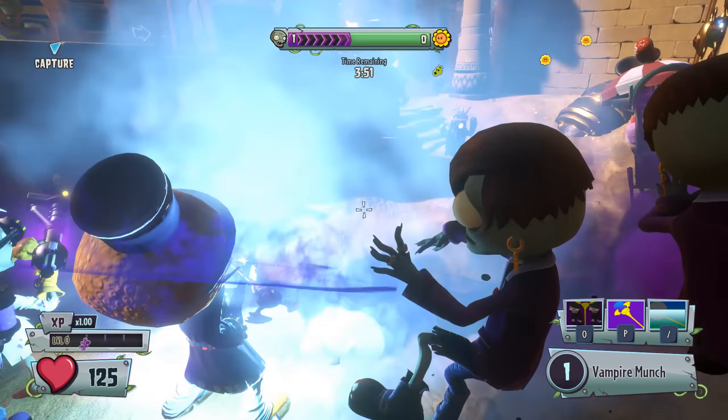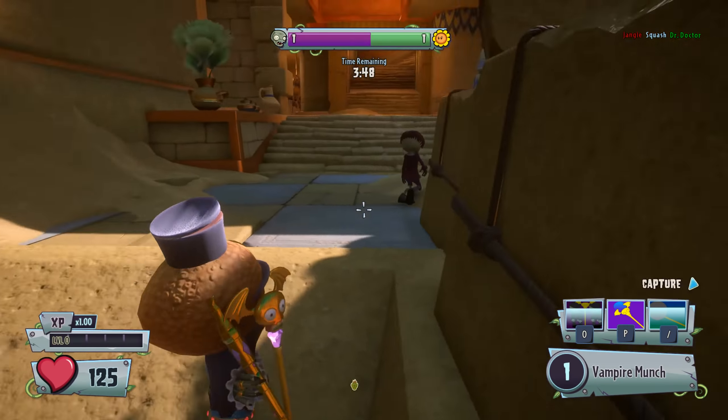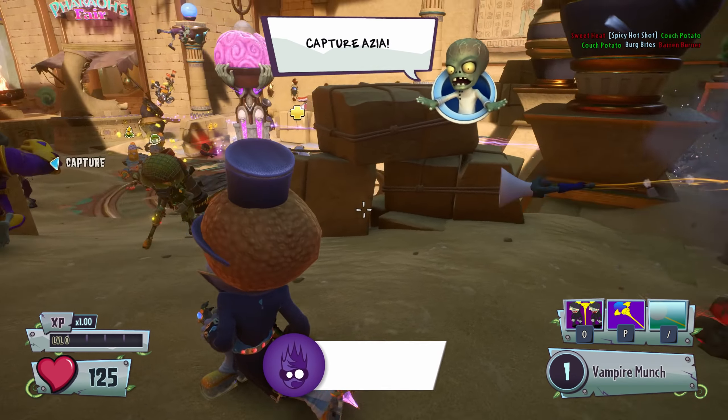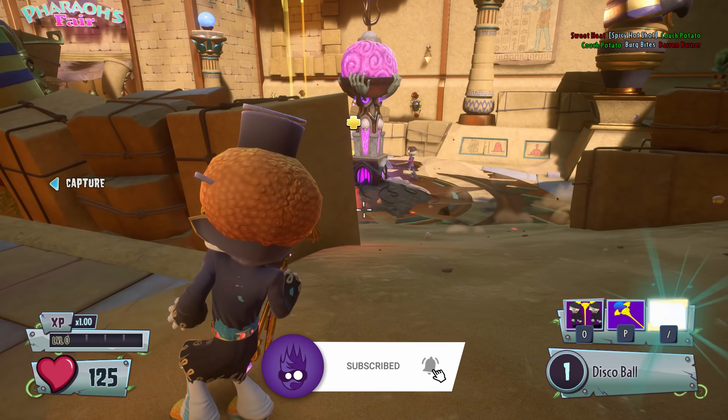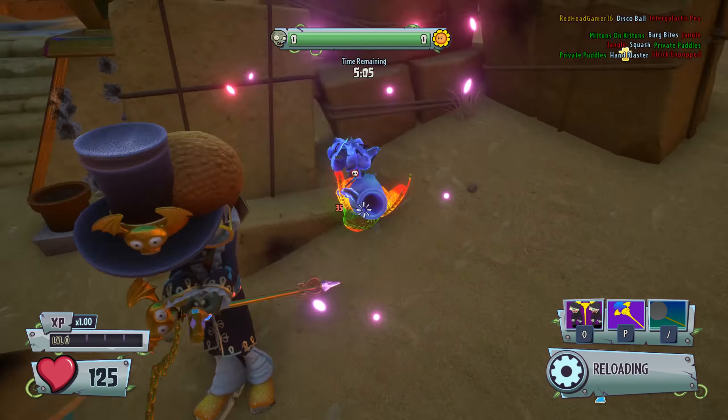Hi guys, and in today's video we are going to be taking a look at 4 awesome Easter eggs that can be found in Plants vs Zombies Battle for Neighborville, which reference other games in the PVZ franchise. As usual, just before we begin, remember to hit those like and subscribe buttons if you enjoy the content on this channel and want to help it grow. Anyway, let's get started.